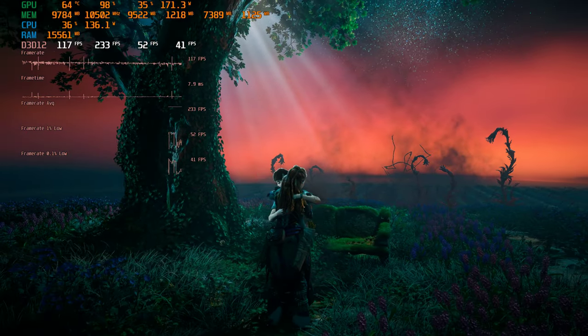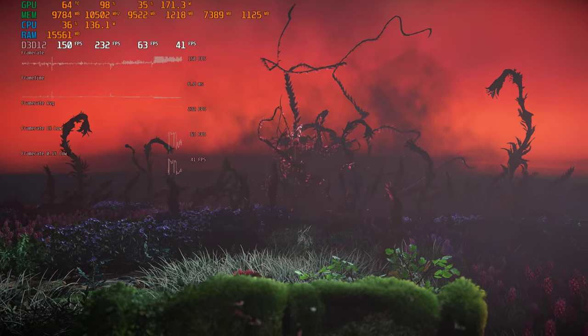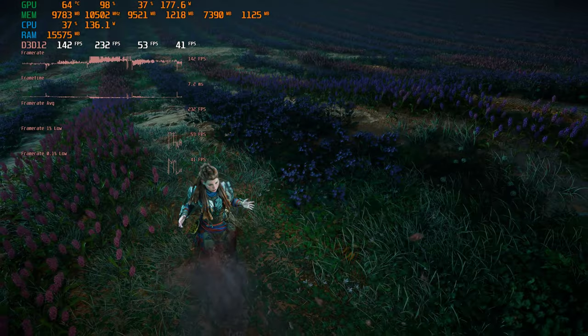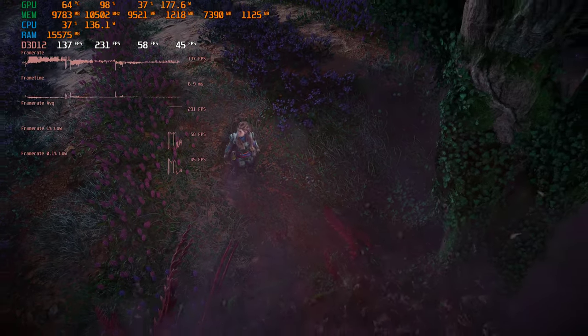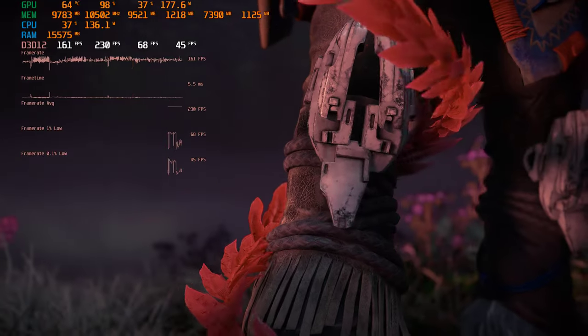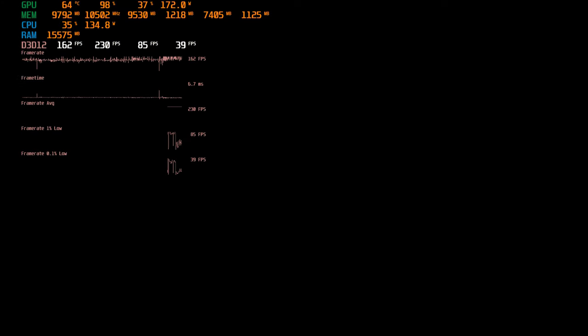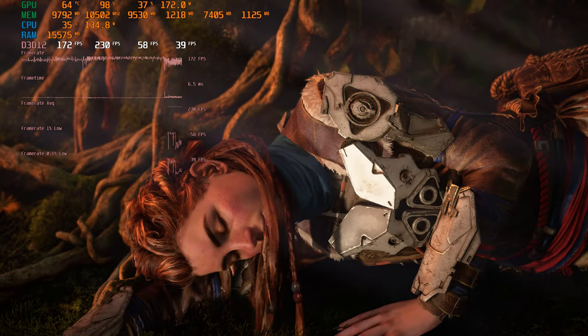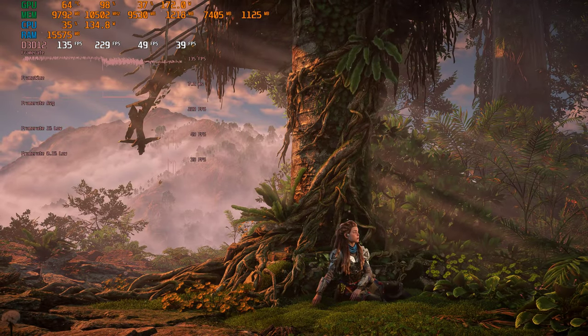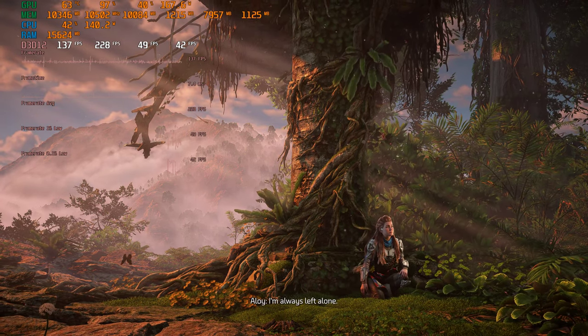If it's got DLSS and it's got frame generation, let's use it — why wouldn't we? Nobody wants to see native running. You're buying an Nvidia GPU for these features, so let's use them. Let's show you what you get on a 4070 Super with a 5900X.